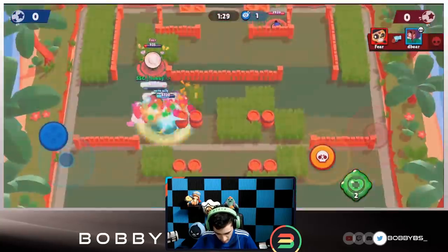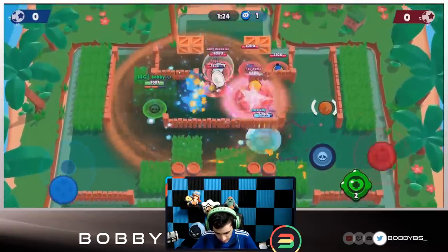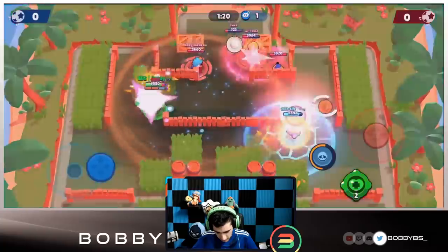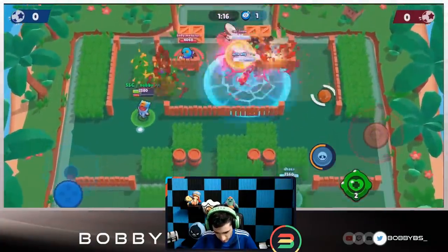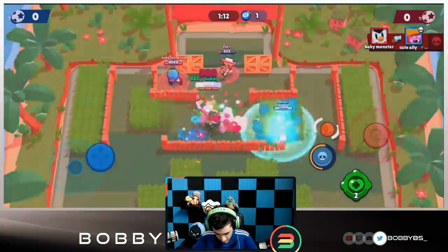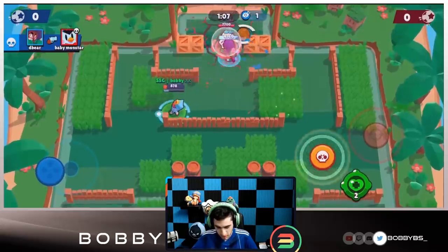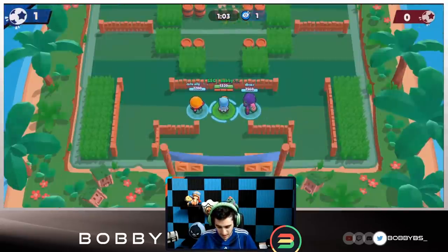We have a really good spawn trap going. I get some shots off, halfway to my super. Ali unfortunately misses her super, but that's fine. I try to take out the Poco — haven't gotten a great peek yet. Ali's doing a really good job and I'm able to take out the Poco. Dil should just be able to walk it in for the first goal.